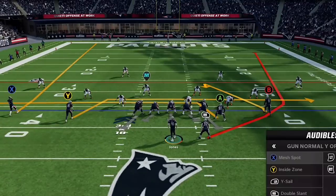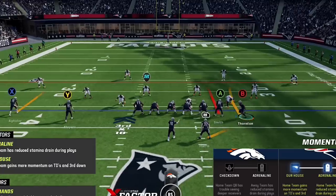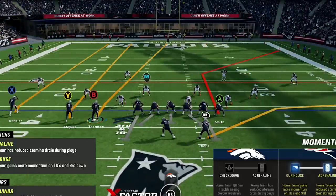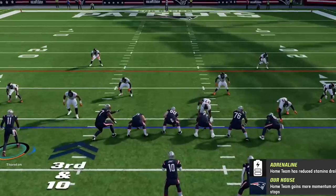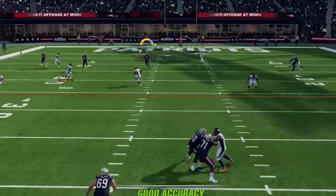Back on offense he is still running cover four, and I have one-play touchdowns against that he hasn't seen yet. I switch to the Y sail play — motion across the B route and put the Y route and X route on fades — and the B route easily splits the safeties against cover four. This time he was actually in cover three lock, which makes it even easier.